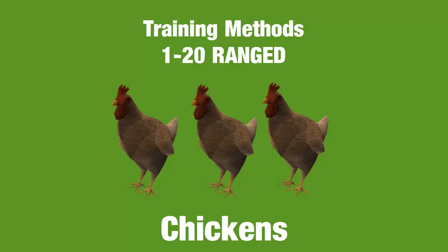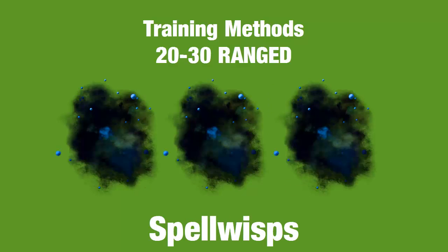Next up are spell wisps, which you can find just outside the Wizard's Tower — in a westerly direction. These are really good for training range from level 20 to 30. Train with momentum on here too, because with your limited number of abilities at this range level, momentum will get you from 20 to 30 pretty quickly.